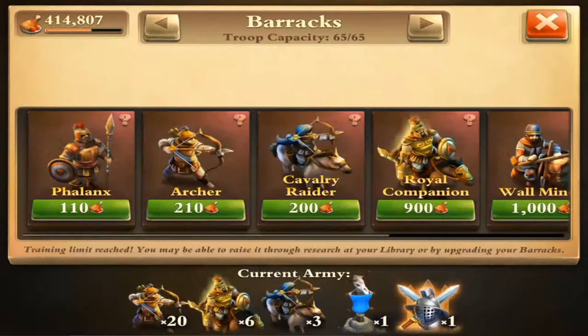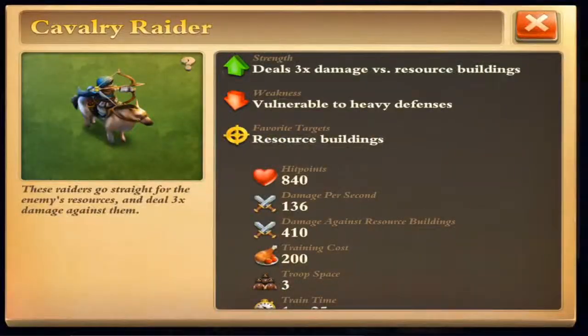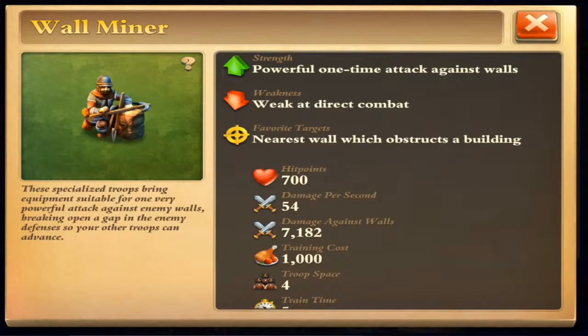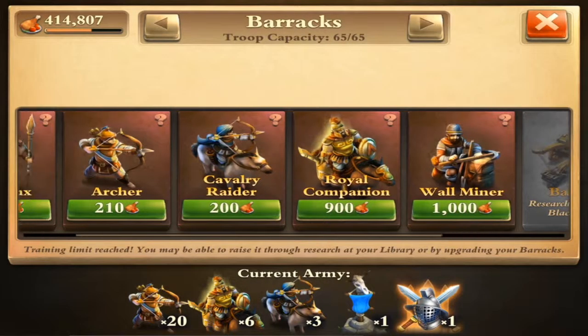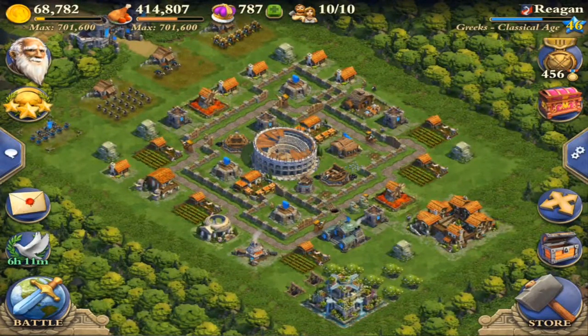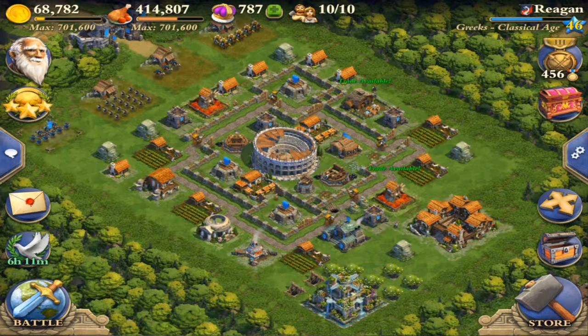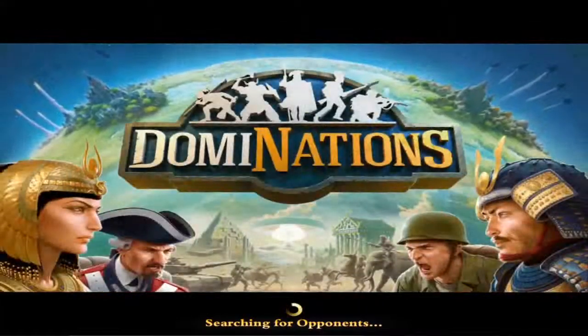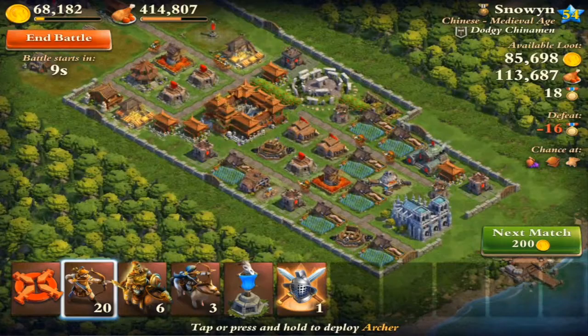The Cavalry Raiders are just to help clean up at the end. The wall miner is completely useless for me right now - most of the time it's just a couple of walls I need to get through. Let's go ahead and break this peace treaty. We're going to go ahead and go after this guy - no promises, but shouldn't be too bad.